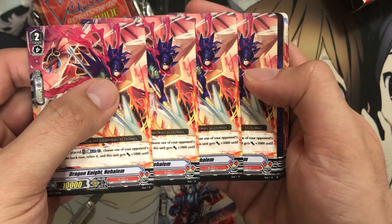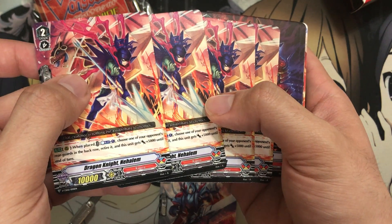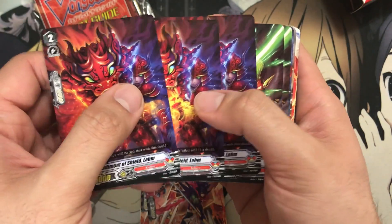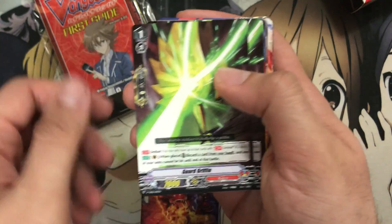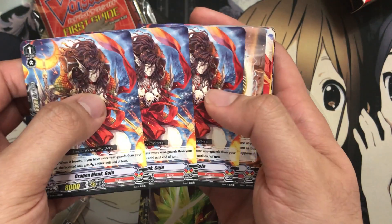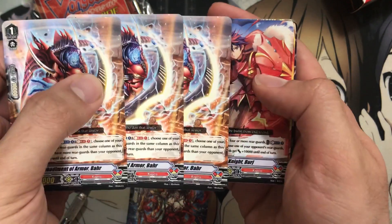We have four Dragon Knight Nahalm — a grade two with a retire effect for Counter Blast 1 and plus 5,000 power. We have Embodiment of the Shield Lom — same 10K shield and 10K power. For the Perfect Guards for Kagero, we have Guard Griffin, so four of these as well. And we have Dragon Monk Gojo with a boost ability for plus 3,000 and 8K power, with a 10K shield. And we have Embodiment of Armor Bar — we get three of those as well.